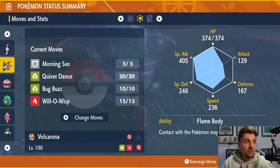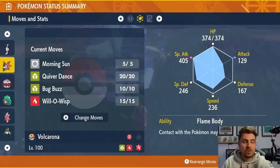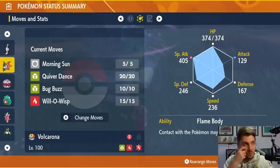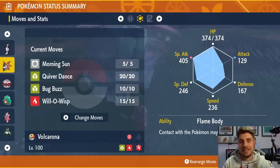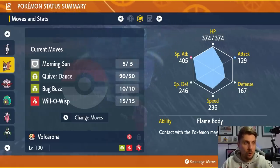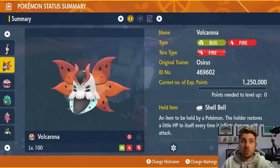The moveset is Morning Sun, Quiver Dance, Bug Buzz, and Will-O-Wisp. Will-O-Wisp is another way to burn it if you want — it is a filler slot and you can put something else in there. Reflect would have been ideal, but it's not in Volcarona's move pool. Quiver Dance boosts your Special Attack and Special Defense, and Morning Sun gives you a line of recovery. Bug Buzz is your main attacking option. Modest nature, 252 HP, 252 Special Attack, with a Shell Bell to get a little recovery when you hit.